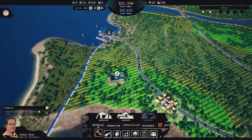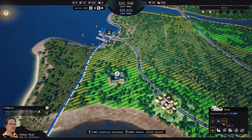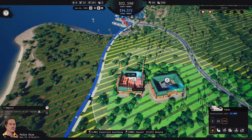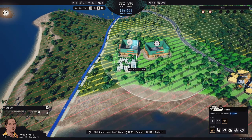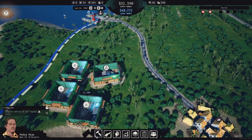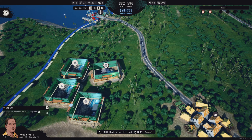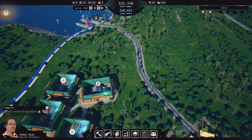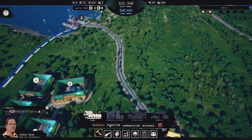We'll build two, three farms for cannabis. Three farms for now — I don't know how efficient they are now that they're tier three and how much we can handle. So let's just start with three. Then we need a lab.